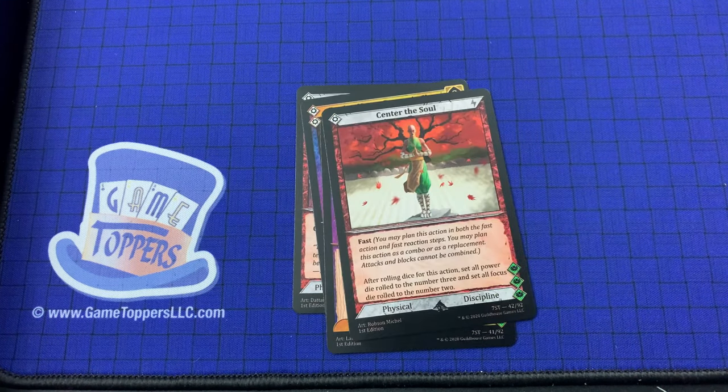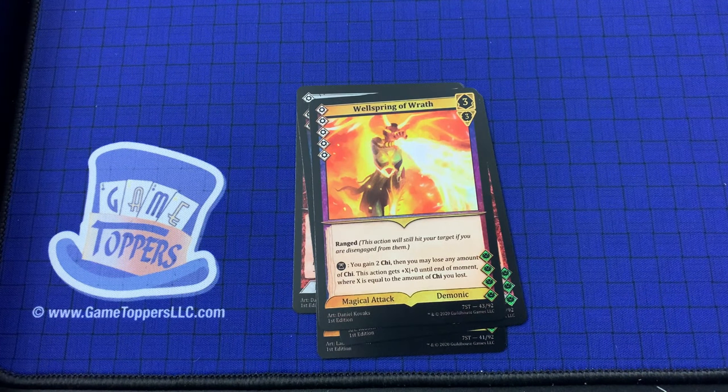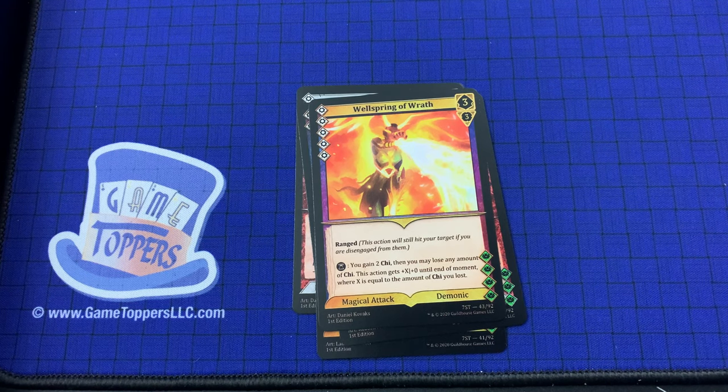Center the Soul — 1 cost, fast. After rolling dice for this action, set all power dice rolled to the number 3 and set all focus dice rolled to the number 2. Wellspring of Wrath — 5 cost, 3 and 3. Range. You gain 2 Chi, then you may lose any amount of Chi; this action gains plus X plus 0 until the end of moment, where X is equal to the amount of Chi you lost. Magical attack, demonic.